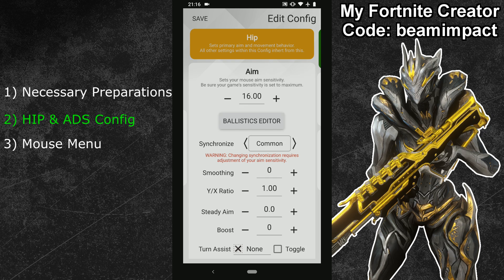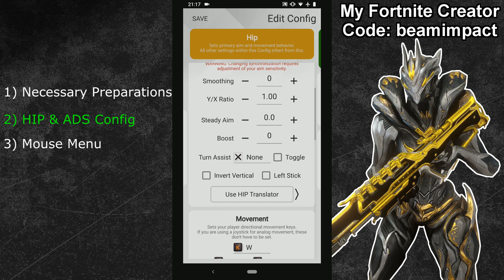Once synchronization is set, adjust your hip sensitivity. I use a sensitivity of 16 with a mouse DPI of 3200. If you're unsure what DPI works best, you can watch my mouse DPI tutorial — too much DPI can cause stutter. I also have a guide on finding your optimal mouse sensitivity. Regarding the three newer XSIM features — boost, steady aim, and simulate analog behavior — none of these are really helpful for Warframe. Since we've already adjusted aim assist settings in-game directly, there's no need to use them.